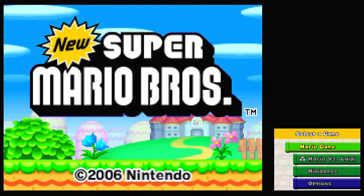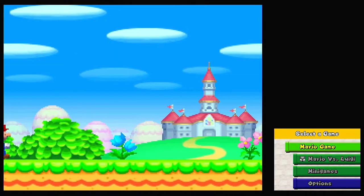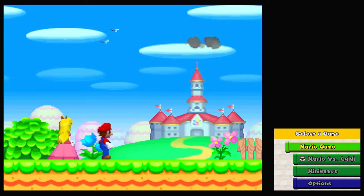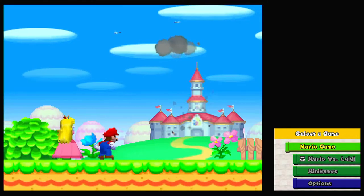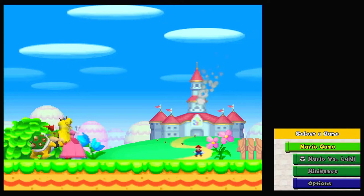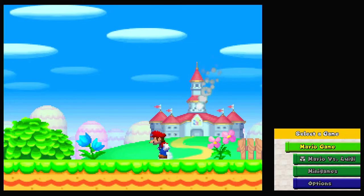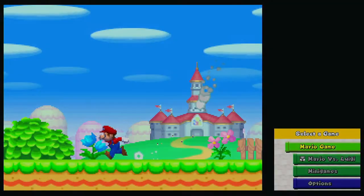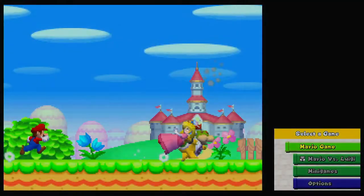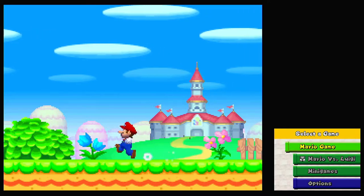Hey guys, Video Game Jam Poop here with a new playthrough for my channel. This time we're doing New Super Mario Bros for the Nintendo DS. I'm playing this on the Wii U Virtual Console and I've also injected the US version of the game. The brightness is set high so it's not that dark brightness you sometimes see after getting out of the Virtual Console menu.